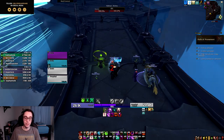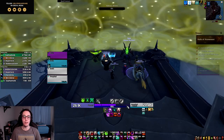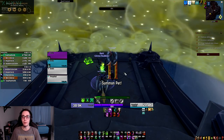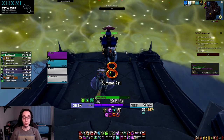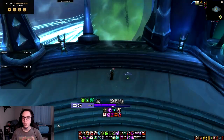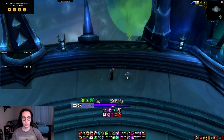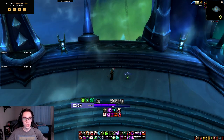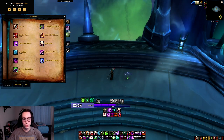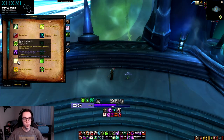Please keep in mind that I am not an Affliction Warlock connoisseur — I only picked up this spec recently. I haven't played it since Cataclysm, but I will be playing it as an alt in Shadowlands, so it was time for me to learn it. Without further ado, let's get started. First up, let's take a look at the baseline abilities that got changed. We got some old flavor back to the class through curses.